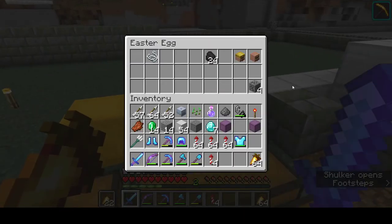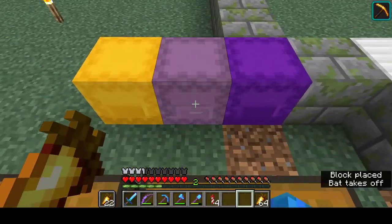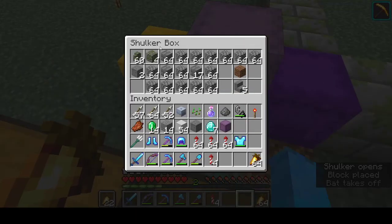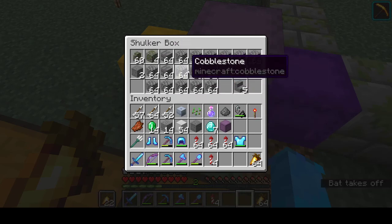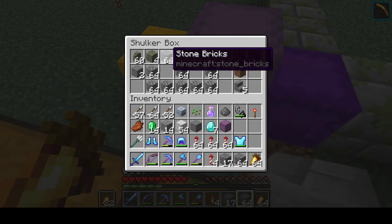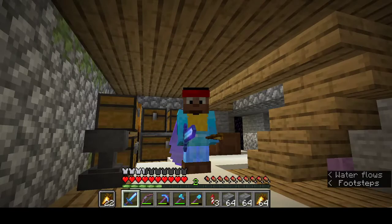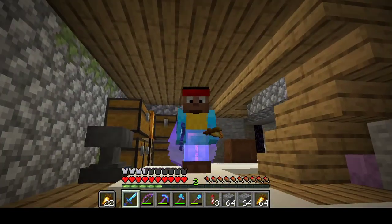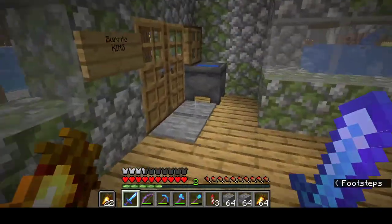This is the box that I had all the stuff in. I have mossy cobble and I have stone bricks. So all I need is moss and I can get some more. I'm going to go get some moss and turn these into mossy stone bricks.